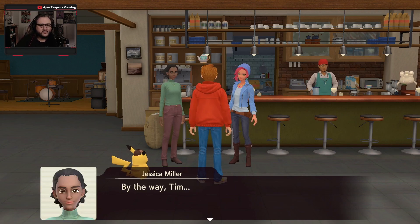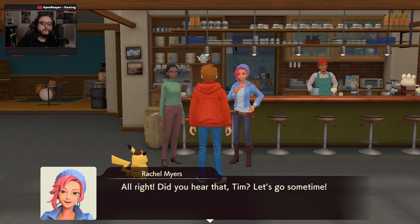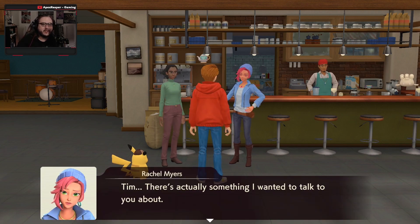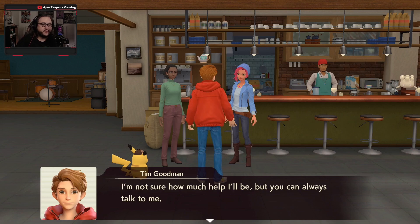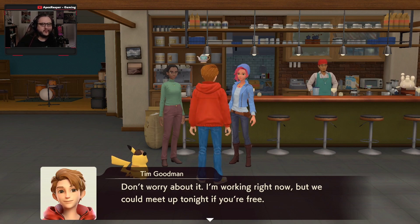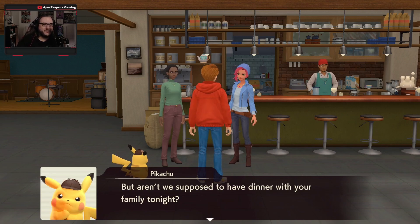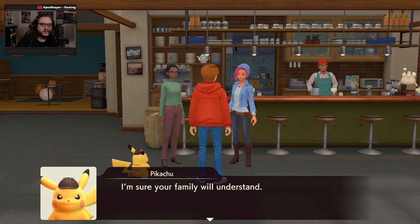I work at the pizzeria — if you're ever in the area, stop by and I'll treat you to one of our awesome pizzas. The pizza place where Jessica works is actually pretty famous. Sounds great, I'd love to take you up on that offer. Tim, there's actually something I want to talk to you about. Well, there's something going on at home. Sounds serious. I'm working right now, but we can meet up tonight if you're free. Sure, that works — thank you, Tim. How about you stop by my apartment later this evening? This sounds serious — I can't brush her off.